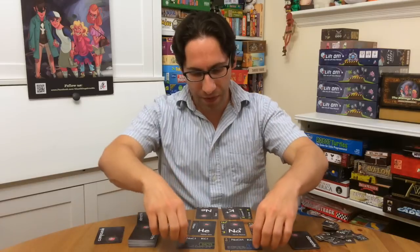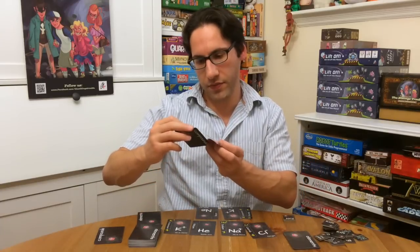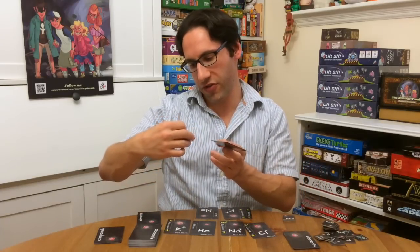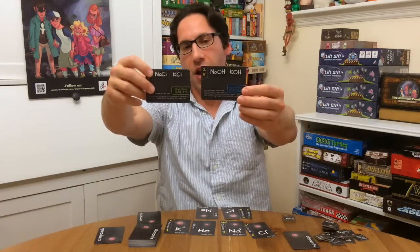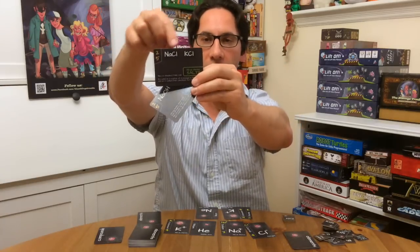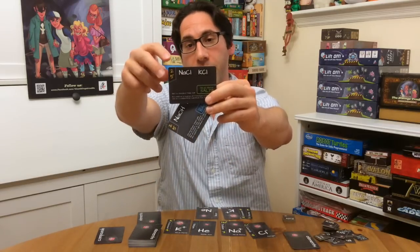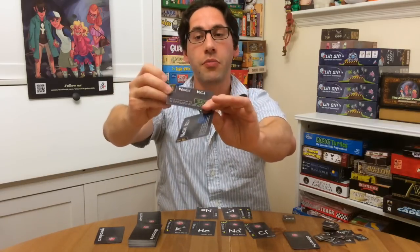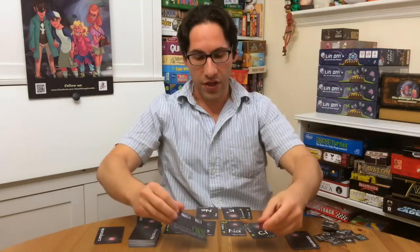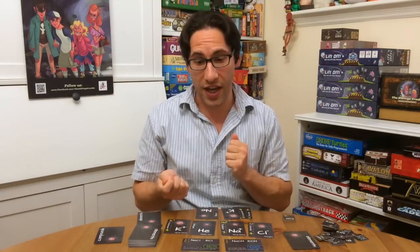The other thing that happens is you have some compounds of different types. As a player, you can form either compound — so a specific compound you're trying to make — and then you can score points along the side. So you have some community goals that you're working towards as players, and that helps with the drafting dynamic.